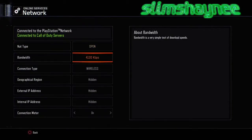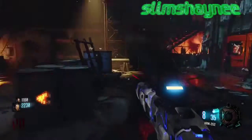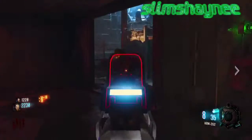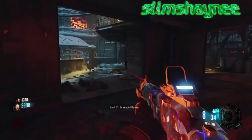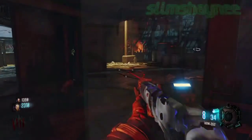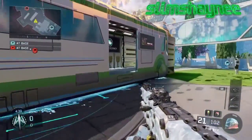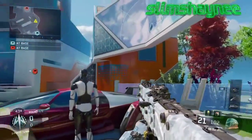You can see all the lightning going throughout the weapon — it looks just fantastic in my opinion. You see a lot of the foamy colors going around it. It's a camo you definitely want to be using, though it can kind of distract you a little bit. But it's always a fun camo to use — who wouldn't want to use a camo that's all electrified all over the gun?